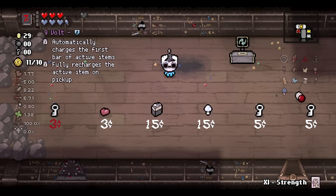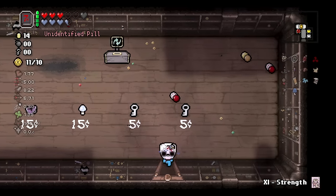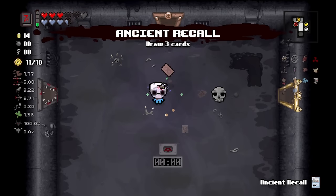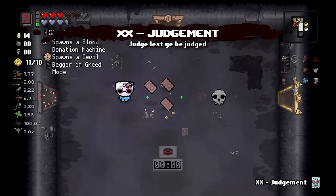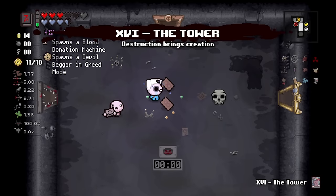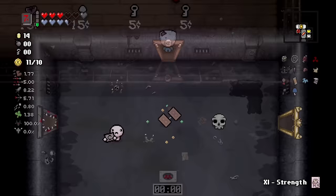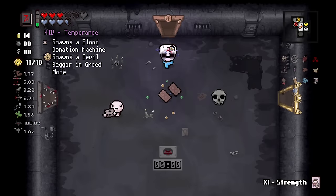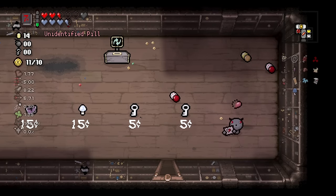We don't actually need Mini Mush now. The 9-Volt would be good if we end up getting a one-charge item. Judgment, Temperance, Tower card. We don't really need to play the Judgment, to be honest. We could play the Temperance Machine, which turns into a Demon Judgment however.